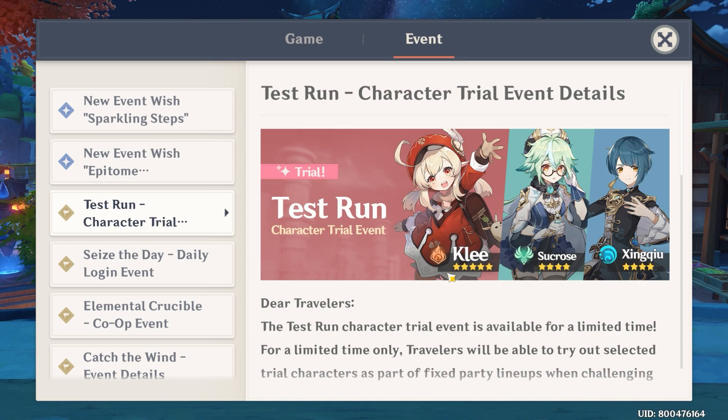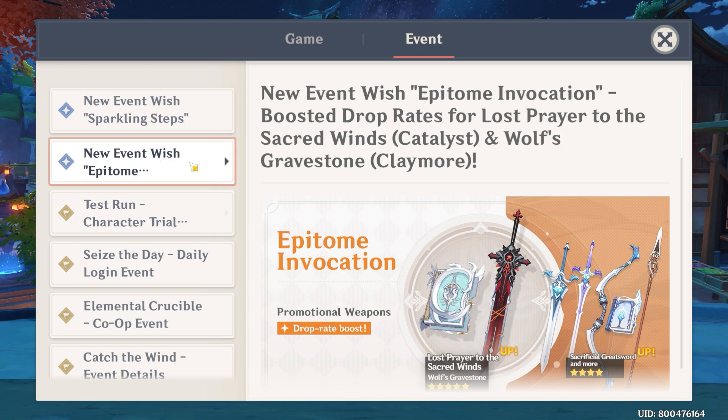Honestly, she's really really cute, so even if you don't pull her for her useful combat abilities, you should still pull her for being cute — just kidding. I'm actually not gonna pull her, and that is because we are going to get a new weapon banner. The new weapon banner is basically what I'm gonna be pulling this time.